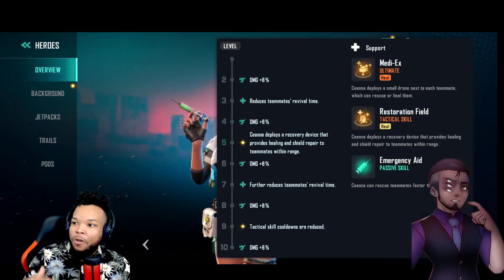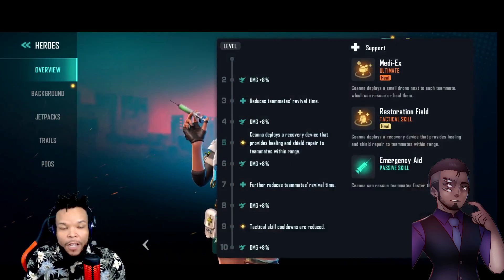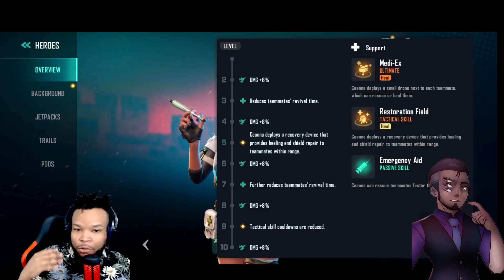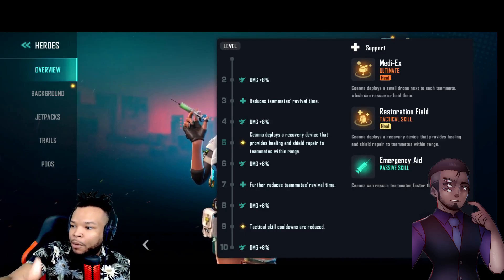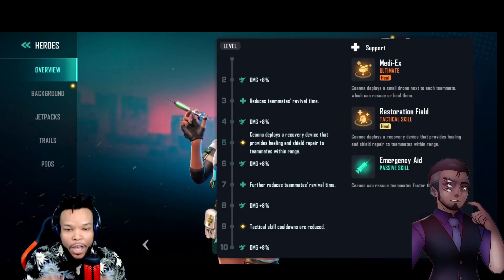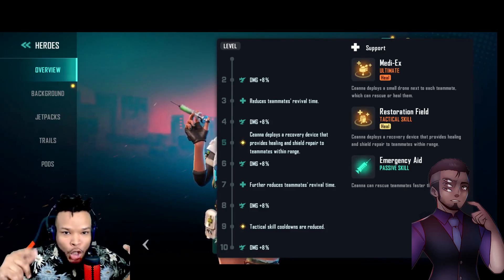When leveling up Senna, you get different skills and bonuses throughout. Level her up quickly so your cooldowns are reduced, revival times are shortened, and when Senna deploys her recovery device it provides healing and shield repair to teammates within range. All of these upgrades add up — make sure you level her up as fast as you can.